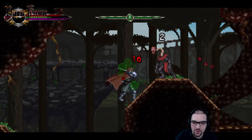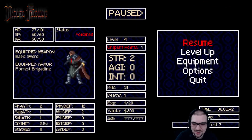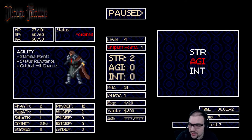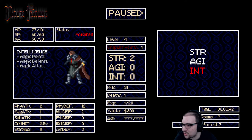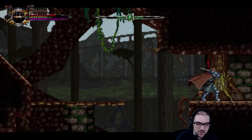We can continue this way, which is probably better than going the other way — lots of death that way. I should probably also level up my agility this time. More stamina? Let's level up the agility a smidge, get a little more stamina in there so I can do more swings.